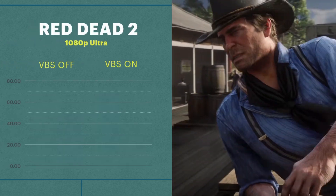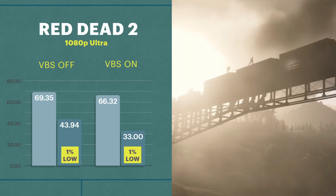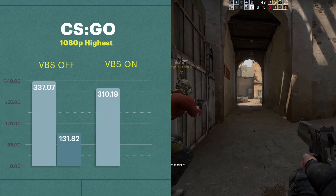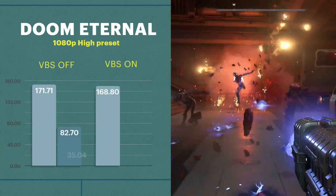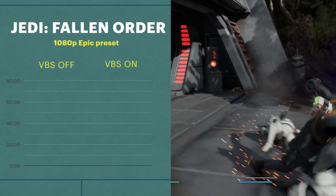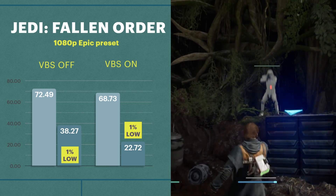It's a similar story with Red Dead Redemption 2, where the 1% lows go from 44 FPS down to 33. Oddly enough I felt it hit less often than Far Cry, but it hit harder. CS:GO also has a huge difference in 1% lows, going from 131 FPS with VBS off to about 90. Thankfully, the high FPS made it less noticeable. Doom has pretty much the worst hit here, going from 1% lows of 82 FPS down to 35. And with Jedi: Fallen Order, we see another big hit — 1% lows at about 38 FPS dropping to a cinematic 22 FPS. In average FPS there's not a huge difference, but VBS can clearly affect the smoothness of your gaming experience, at least when you're CPU limited.